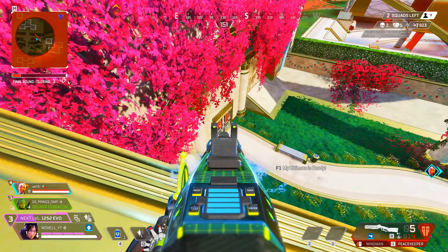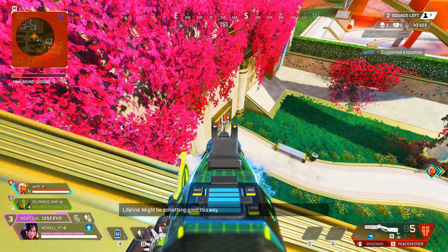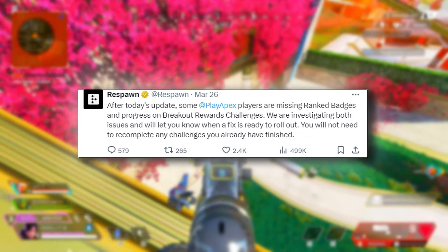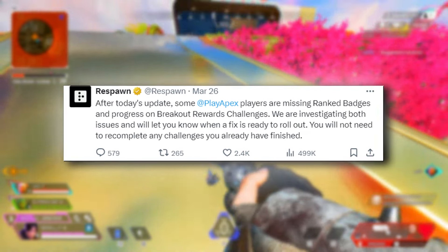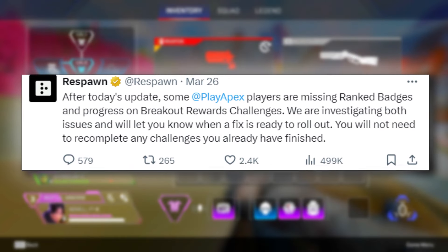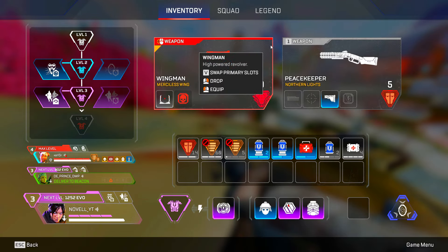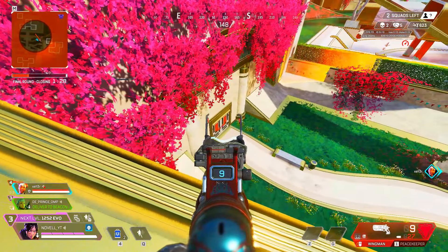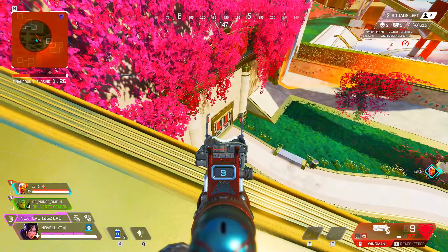All while at the same time, people are right now with the new update losing their stuff. Respawn has admitted there are players missing ranked badges and progress on the free Flatline skin, and there are players having issues even connecting to the servers. All the while, Apex Legends is selling us incredibly overpriced cosmetics and heirlooms that don't tie to the story of the game for thousands of dollars.